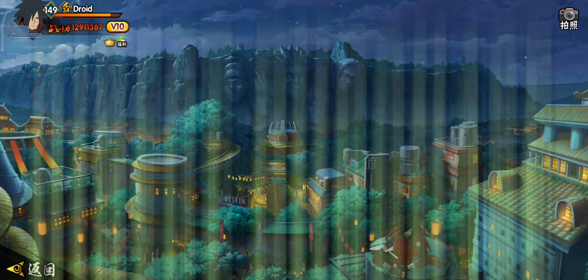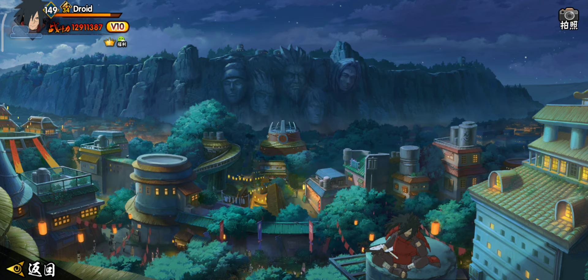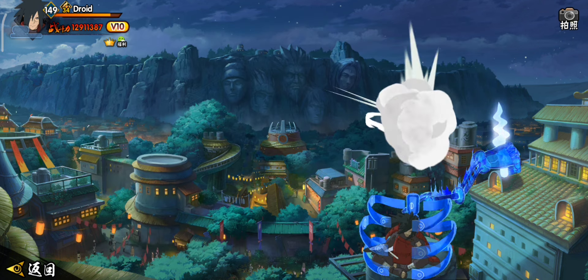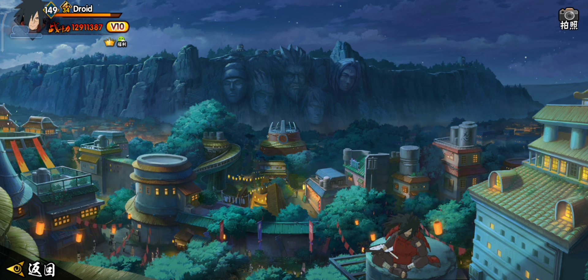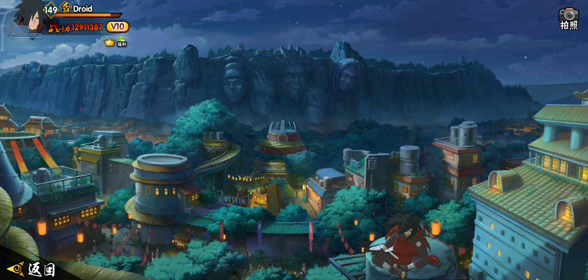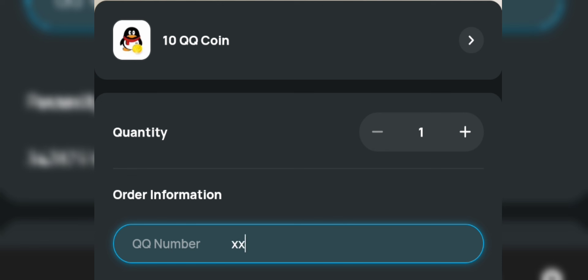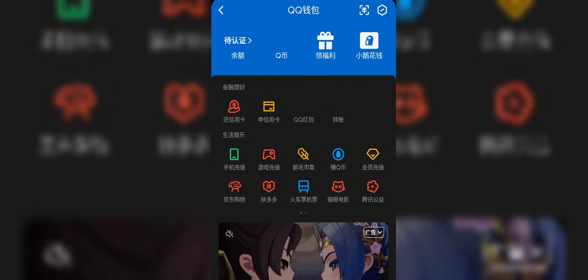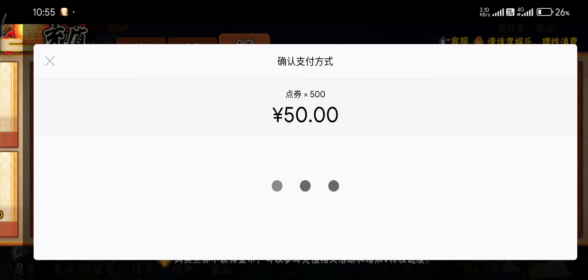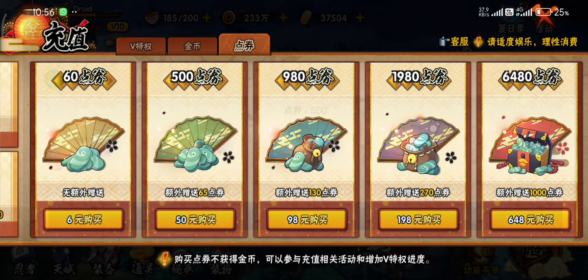The second method is direct purchase. This option is for those who already have a QQ account. The most common question people ask me is: do we have to have our game account on QQ as well? The answer is no. You can top up in the game with a QQ account even if your game account is on WeChat. Here's how it works: you need to enter your QQ ID and purchase yuan, which will be directly transferred to your QQ wallet. After that, go into the game and click on the yellow penguin icon. From there, just keep clicking next without changing anything, and your top-up is done. Simple as that.